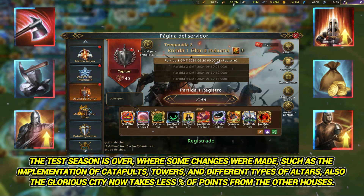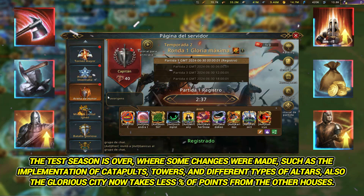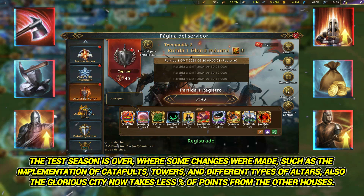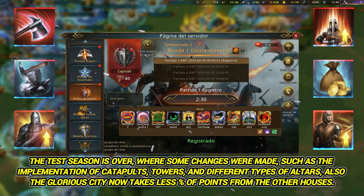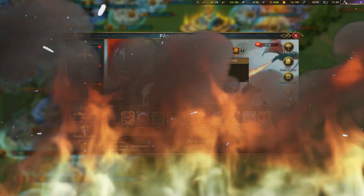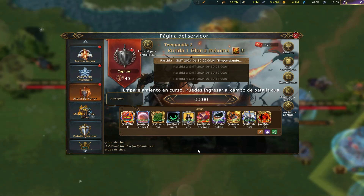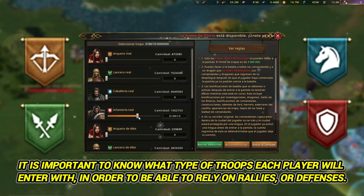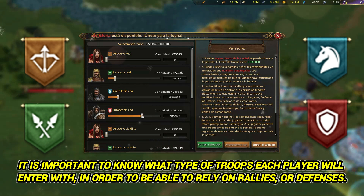The test season is over where some changes were made, such as the implementation of catapults, towers, and different types of altars. The glorious city now takes less percent of points from the other houses. It is important to know what type of troops each player will enter with in order to be able to rely on rallies or defenses.